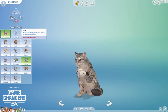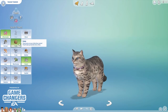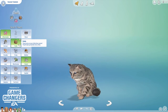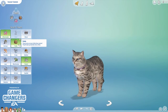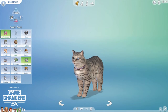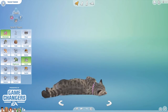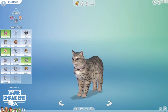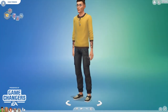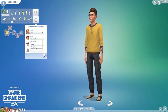We'll definitely have affectionate. If you're affectionate you can't have aloof — that makes sense. A hairball just appeared — nice, thanks kitty! We won't be fluffy, we'll be playful and friendly. So there is our little family — we've got a toddler, a mum and dad, and our two pets. We need to change the relationships.